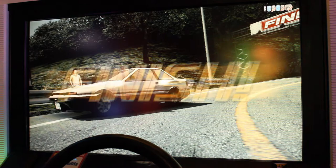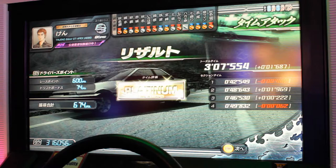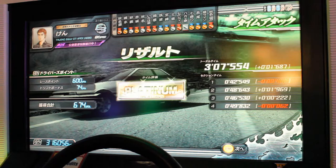Even with the failed gutter hairpin and other mistakes I made on this run, I finish about a second and a half under the platinum cutoff. Keep in mind that Akina's high speed nature makes it a very challenging course, so don't get discouraged if you find yourself hitting the walls a lot. Remember, practice makes perfect. Again, this is not the best or fastest method, but consider using this as a starting point when aiming for platinum rank. And as always, experiment with your technique and discover what works best for you.